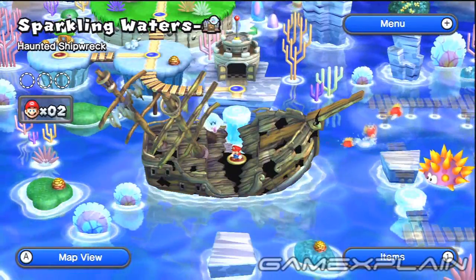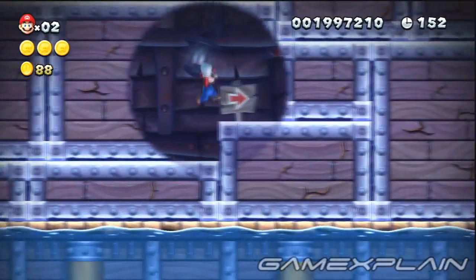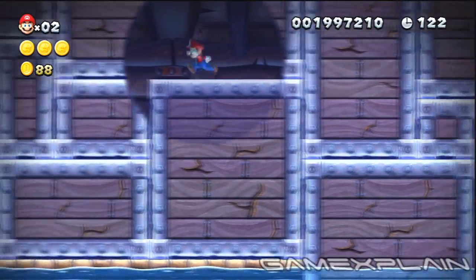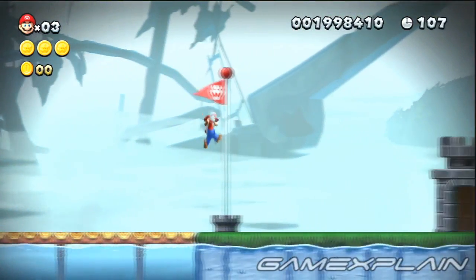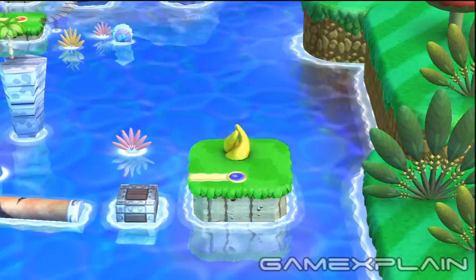For Sparkling Waters, head to the Haunted Shipwreck. Head to the ship's 3rd room and work your way up to the signpost. Once there, jump up to the ledge on the right and head to the far end to give yourself some running room. Now run back toward the sign and jump as you pass it. Perform a couple of wall jumps immediately after to reach a secret area with a door. It eventually leads to the level's hidden flagpole, which reveals the path to Sparkling Waters' secret level, Skyward Stalk. Beating that will unlock a secret shortcut to Rock Candy Mines, allowing you to bypass Soda Jungle entirely.